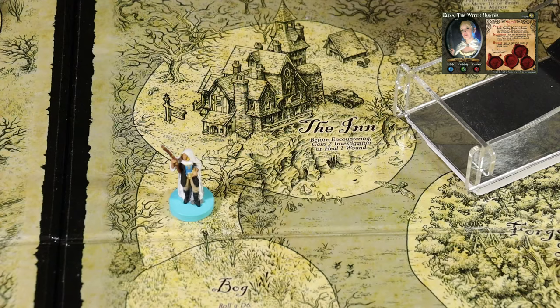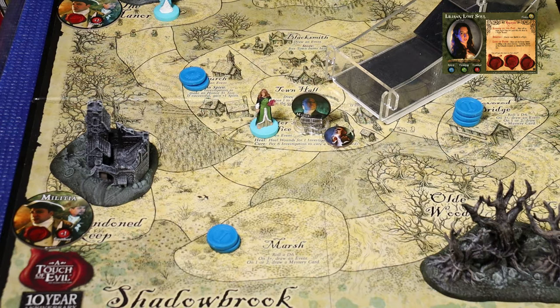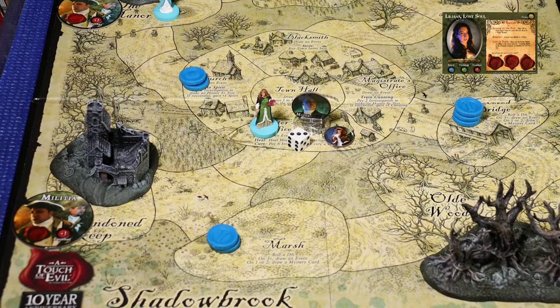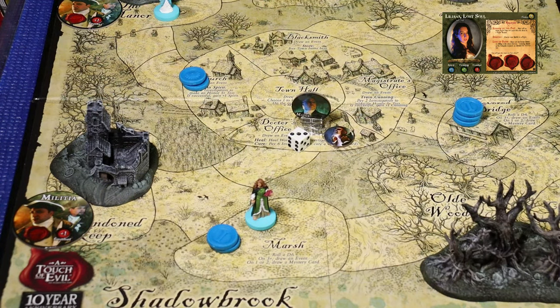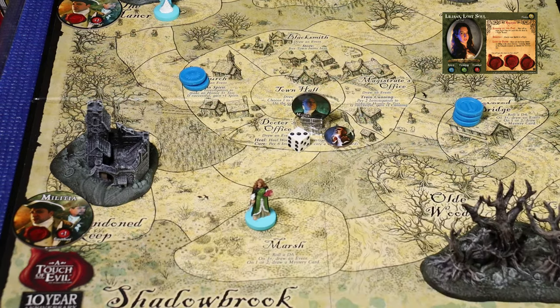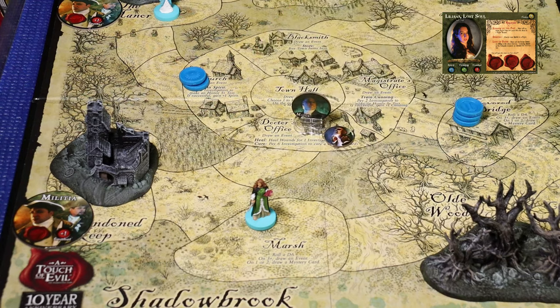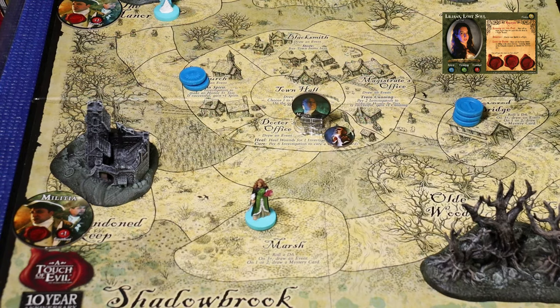When playing using the cooperative rules, there's only one lair card active at a time. You can always purchase additional cards to replace the selection. That's a good card - we'll keep it. That brings Eliza's turn to a close. Liliana is currently at the doctor's office. She rolls a two for movement, modified to three with her horse. She's got no investigation, so she'll head to the marsh - one, two, three - and conduct a collect investigation action there, gaining two investigation, then making a roll on the dangerous location.